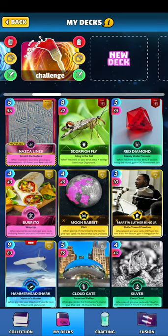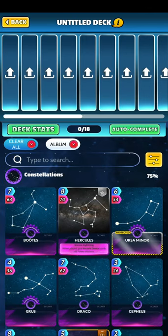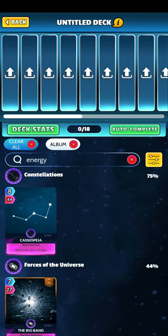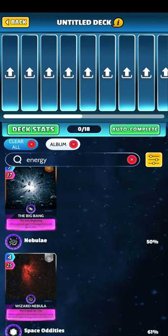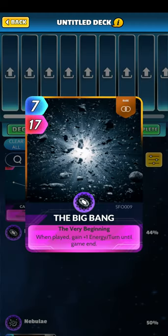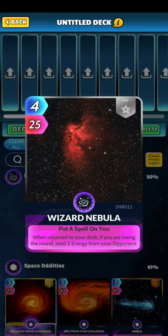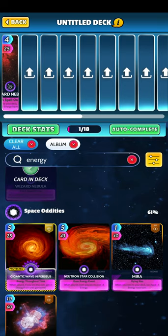Let's hop into deck building. Just close that, get it up, sort by space, filtered by space. First thing is got to play the rules of casual, so it tends to be pretty energy heavy. Let's search for some cards that are going to help us have some energy. Big Bang seems to cost too much, same with Kassip here as well. Wizard Nebula - return to your deck if you're losing the round, steal two energy. This seems quite good, so I'll stick that one in.